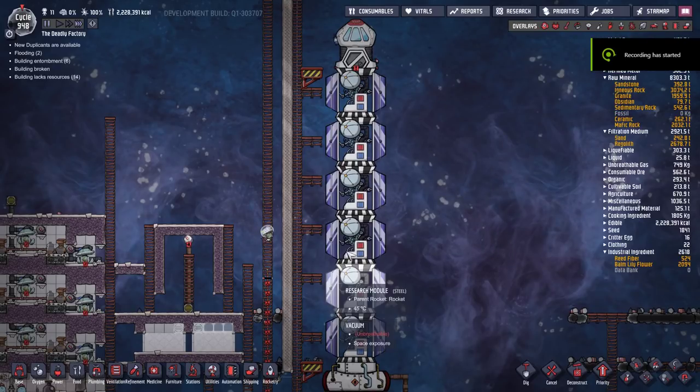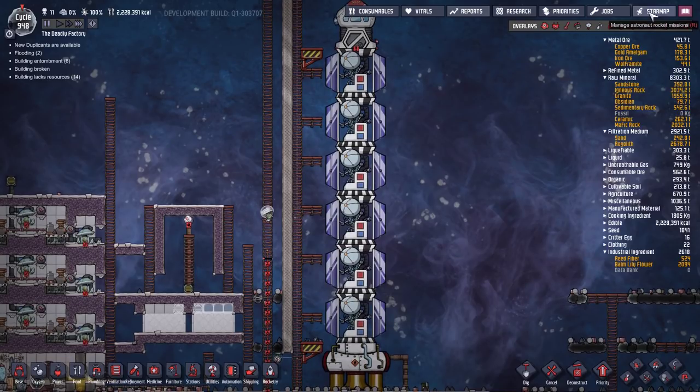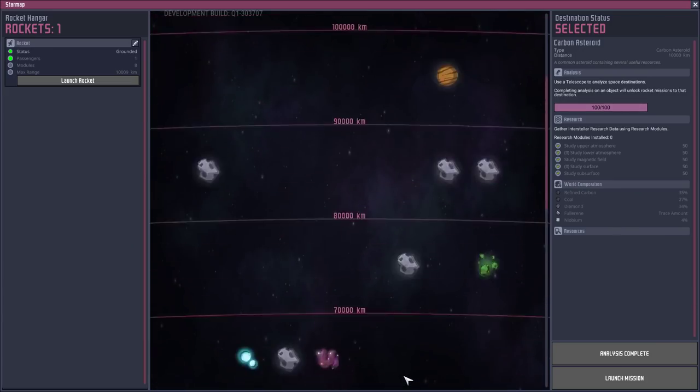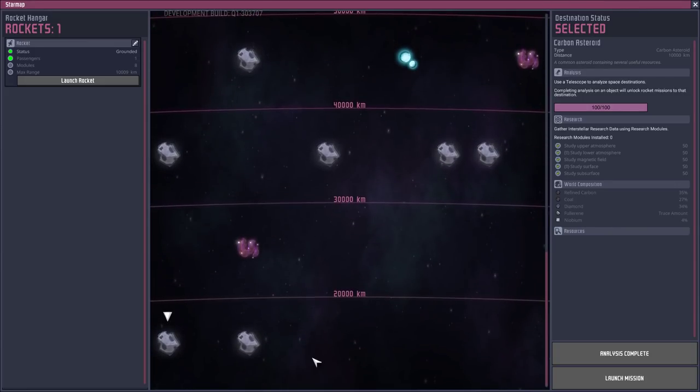In this tutorial we're going to cover rockets, space, and how to exploit it as best as you possibly can. The first thing you're going to do to exploit space is map all the planets — or at least the closest ones — and then you can send your rockets there.